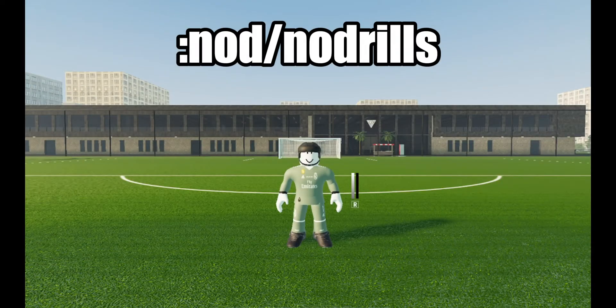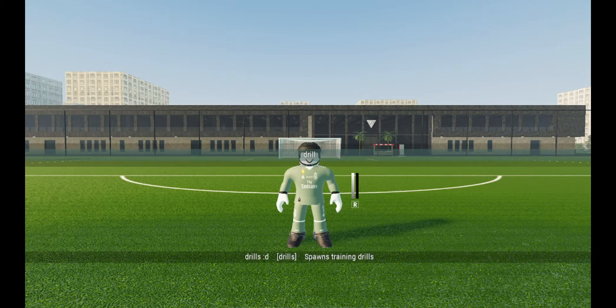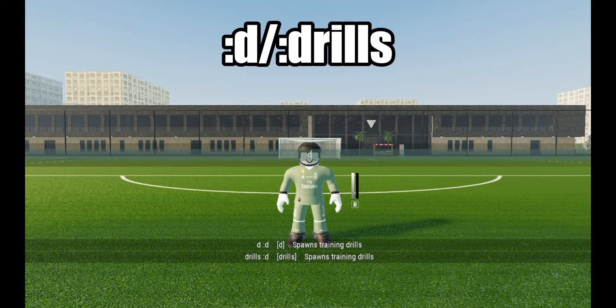The next command is Nod, or No Drill. This command removes the drills. To turn it back on, say D or Drill.